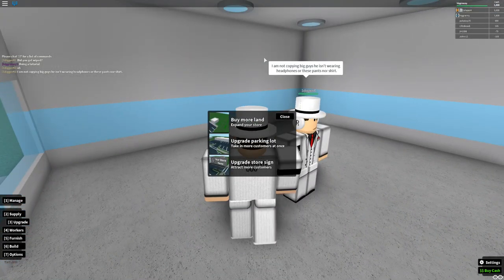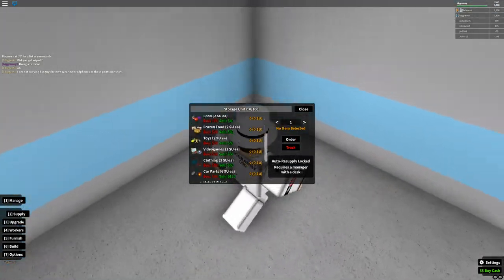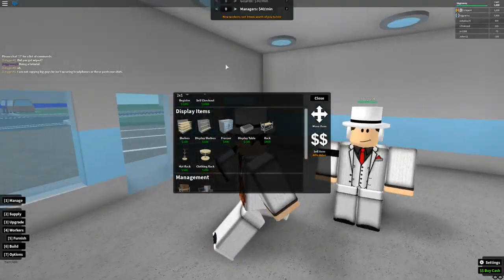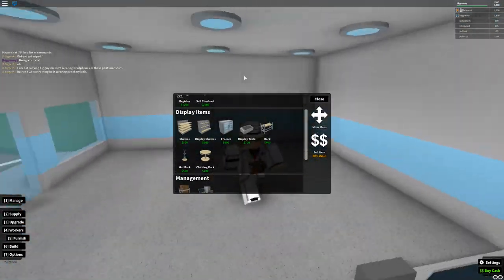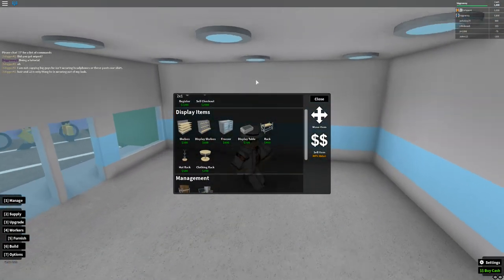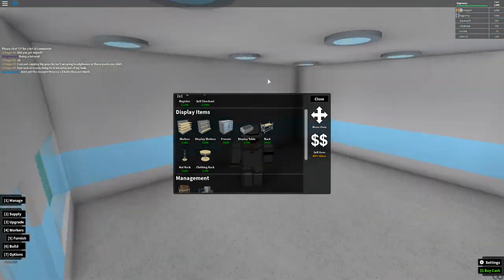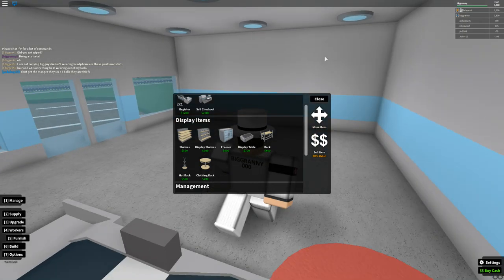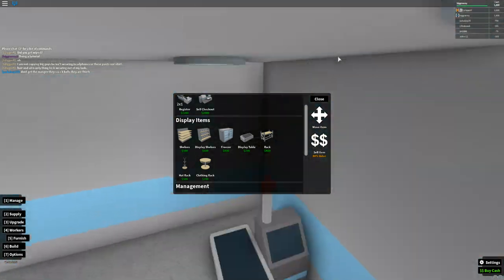When choosing what to sell, generally the cheaper the item the more customers will buy. Selling electronics is pretty hard because they don't get purchased as often since they're expensive, and they're also expensive to restock. Pretty much in this game you make double the profit — so if I buy video games for 40 bucks I'd sell them for 80.